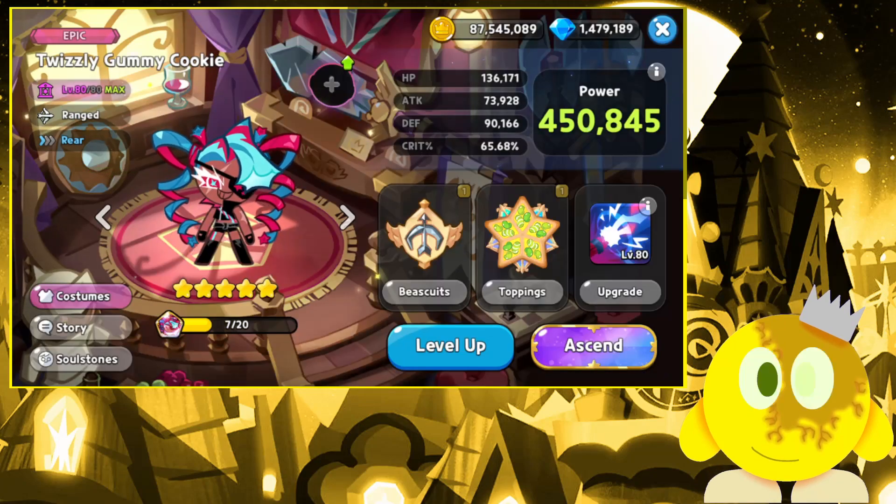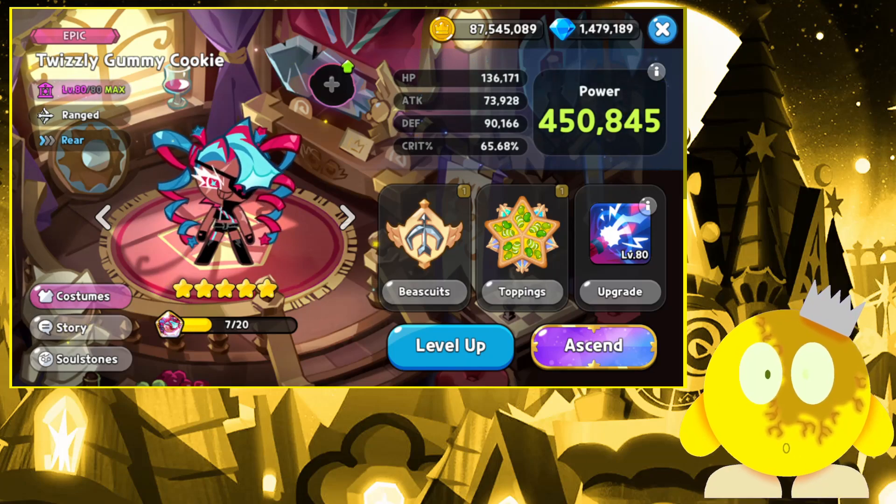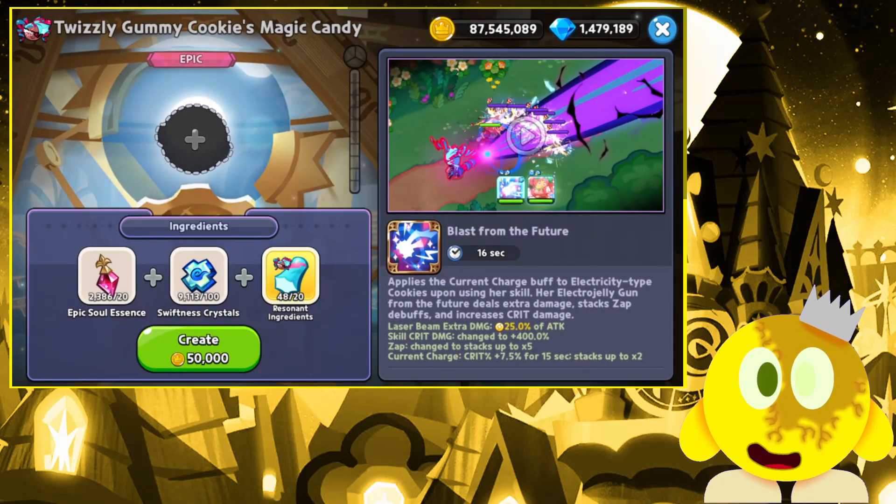Let's see just how strong I can get! I'm going to make you stronger — we're going to give you the skill 'Blast from the Future': applies the Current Charge buff to electricity-type Kikis upon using her skill. Her Electro Jelly gun from the future deals extra damage, stacks zap debuffs, and increases crit damage.